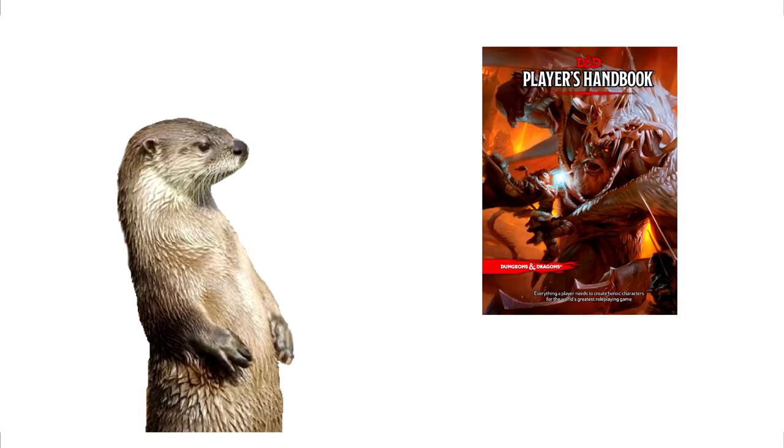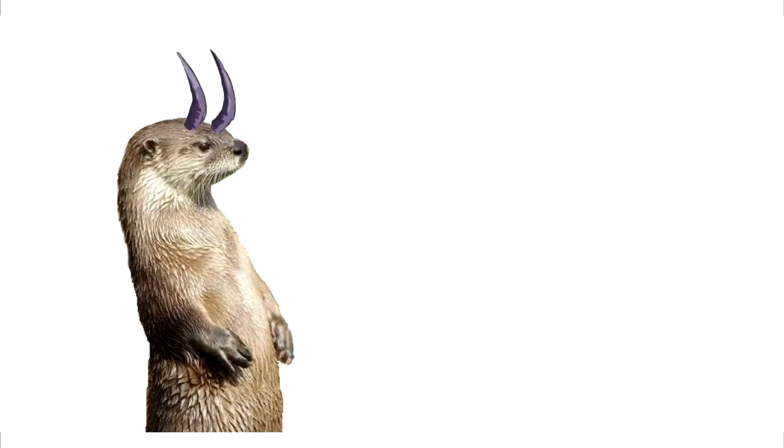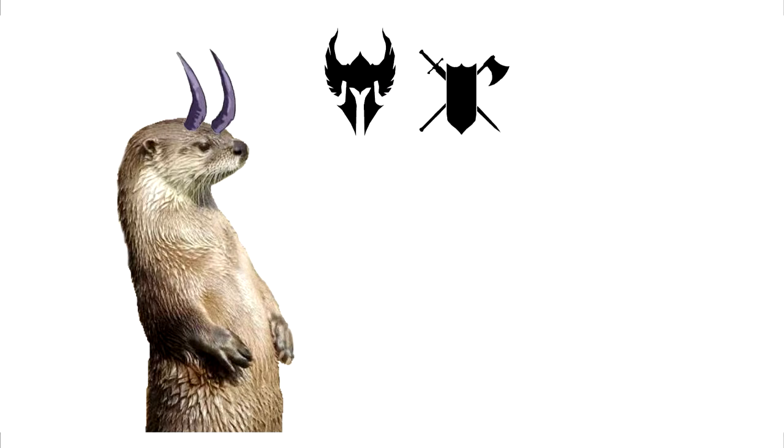For the basic rules build, the race doesn't really matter, so we'll just say our little otter is a tiefling — you know, with the little horns. Just because it's cute. For class, we would go for either paladin or fighter, as both have access to three important things we need for this.